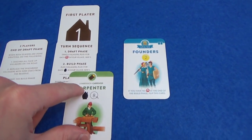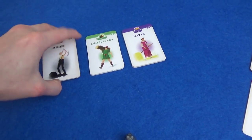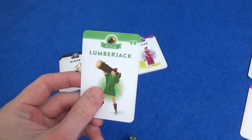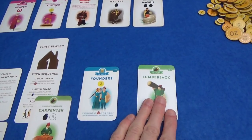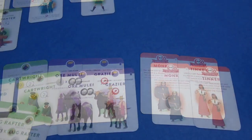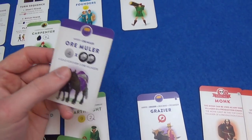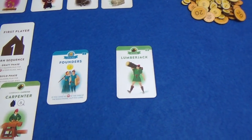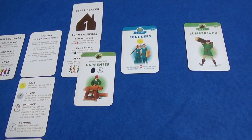I have two builds because I have no extra build symbols — that's going to change though. I want to put the carpenter out, but to do that I need a lumberjack. None have come out, because they are in the basic villager section — ore, wood, and hay for basic villagers. I'm going to grab myself a lumberjack. This doesn't count towards one of your builds or your limit of five. I need to discard something from my hand to do that.